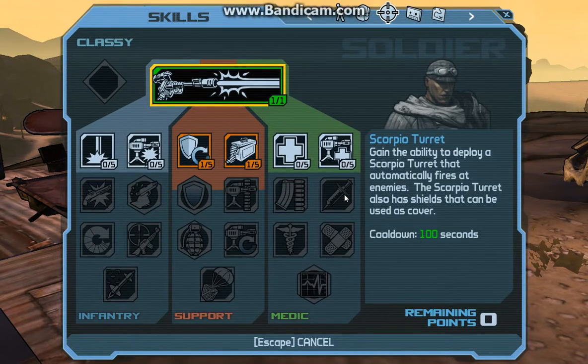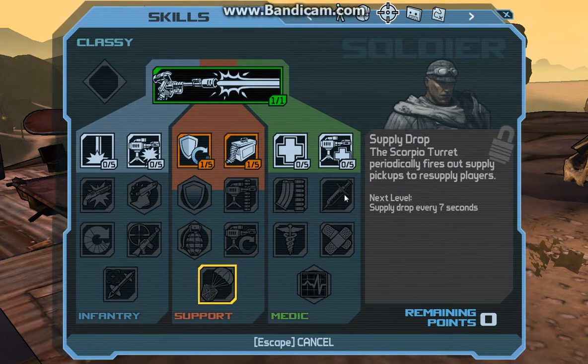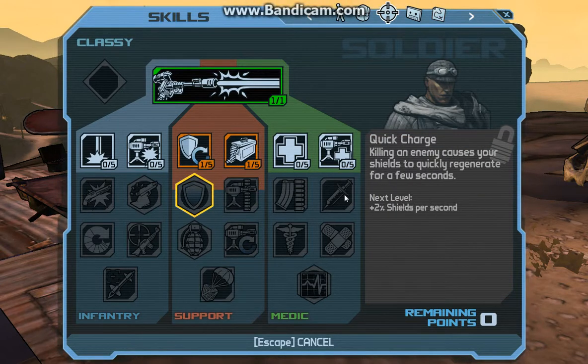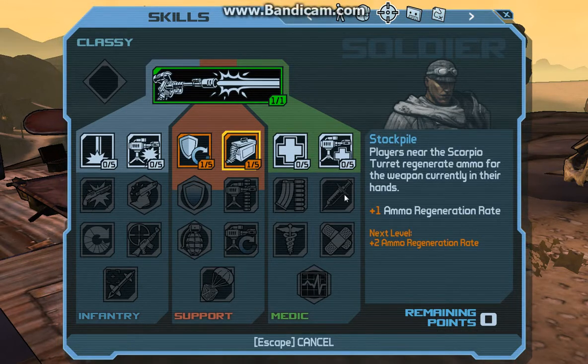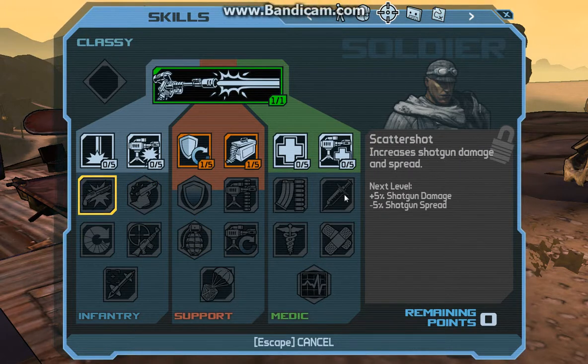As you can see, your first point always goes into the general skills — for me it is the Scorpio Turret. I'm building in this support tree right now, which gives reduced cooldown, gives me shields, gives me ammo — it pretty much keeps me in the fight as long as possible.